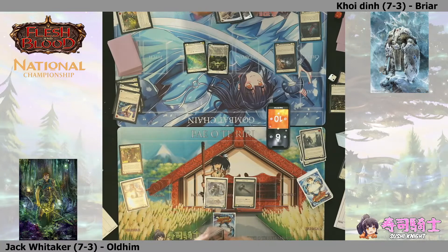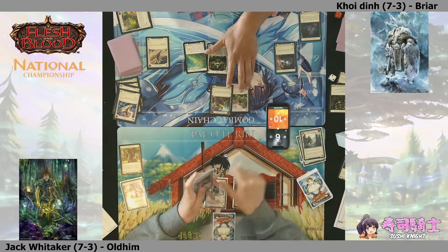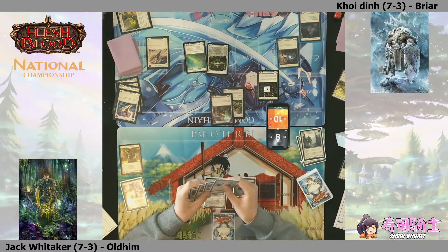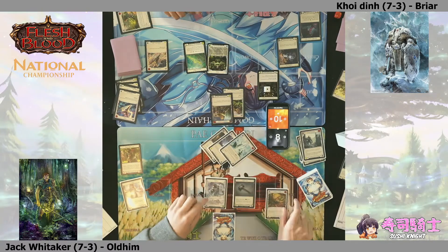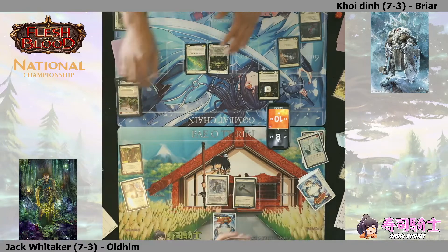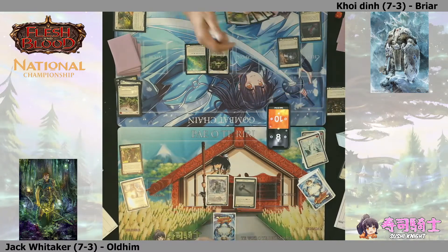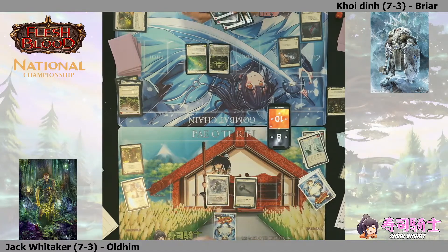With a three-card hand, we can see a Singeing Spellblade - very powerful for just getting those Embodiments online. How about an Earth or Surge into a Singeing Spell? That's coming in for quite a lot of damage - probably up to nine or so. A three-card block and the Earth reaction from the Oldhim player, drawing up and passing back. One option open to Jack would be to run that Winter's Bite to strip a card but he may want to save that.